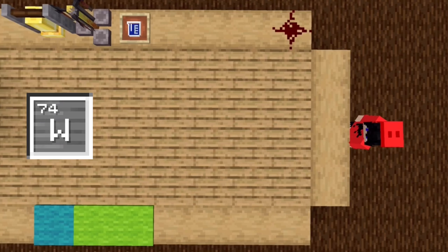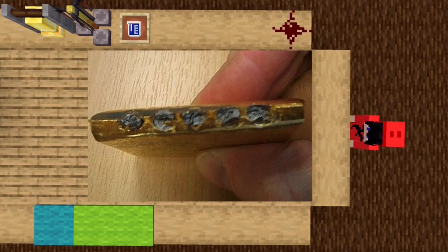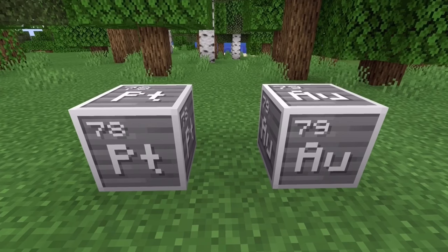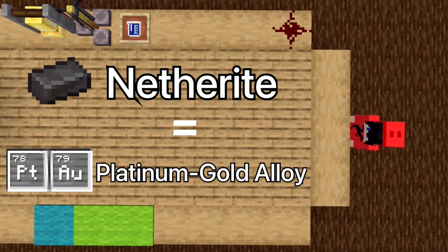The only use I could find of tungsten and gold being used together was some jewelry and tungsten used in scams to make gold heavier. Looking at all of the evidence, platinum seems to resemble netherite the most. It is found near gold and creates a strong alloy together. I will say that netherite is a platinum-gold alloy.